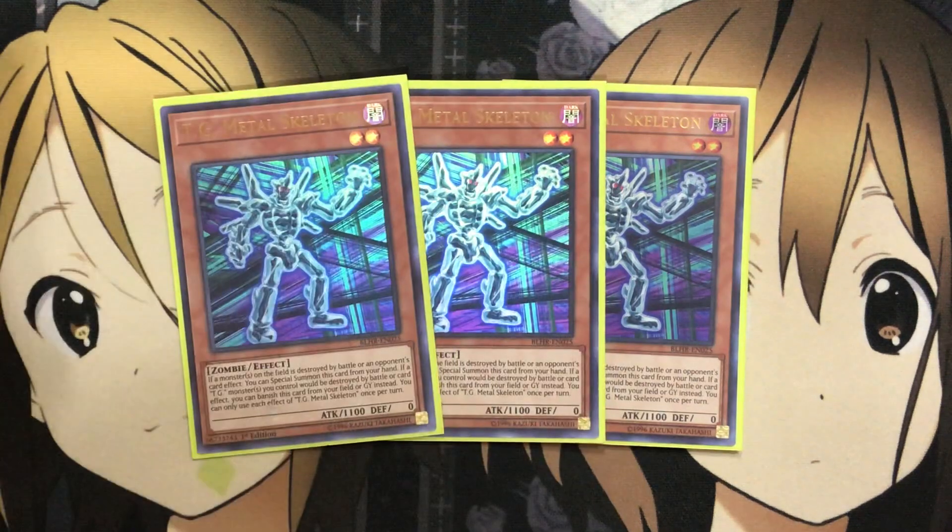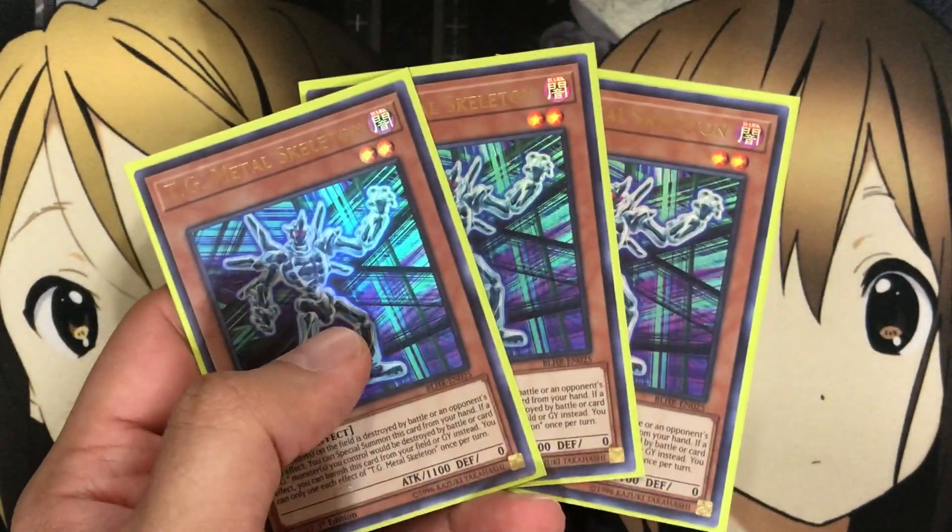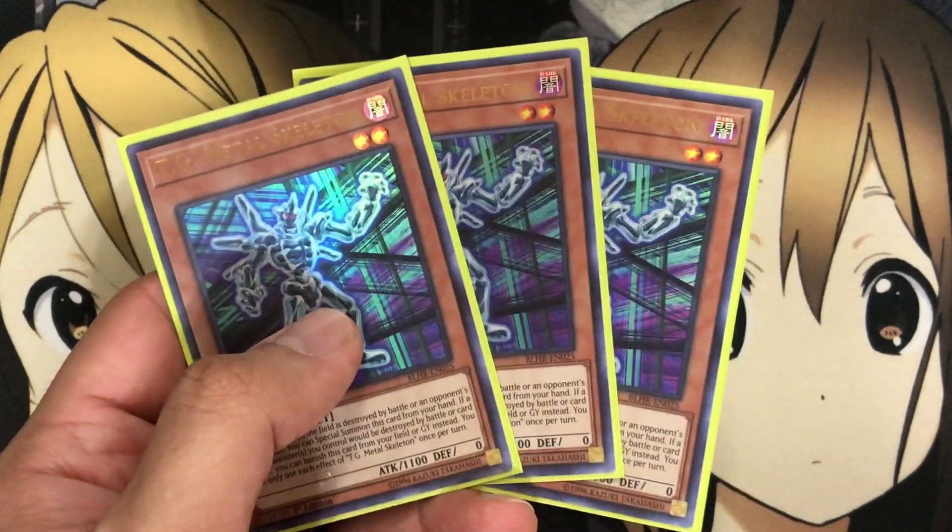I also run three TG Metal Skeleton, a level two monster. If a monster on the field is destroyed by battle or an opponent's card effect, you can special summon this card from your hand. If a TG monster you control would be destroyed by battle or card effect, you can banish this card from your graveyard or field instead — once per turn. It's a protection card, and after you use it for extra deck plays and set it up in the graveyard, you have that backup to keep your extra deck TG monsters alive. You can set it up with Foolish Burial, a link summon, or a synchro summon.